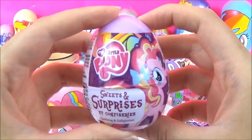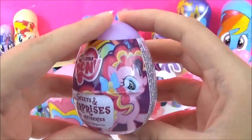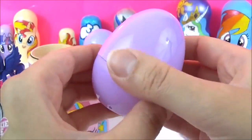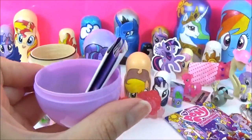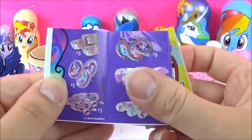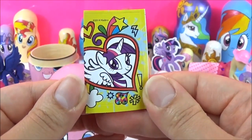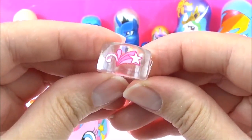The next surprise I'm going to open is this My Little Pony surprise egg, and it's very similar to the Pinkie Pie on my nesting doll. Let's see what we get. So we got some Kanji, a Twilight Sparkle sticker, and a very cute My Little Pony ring.